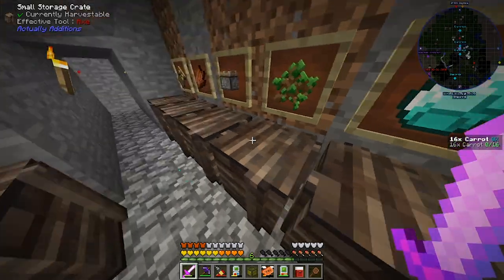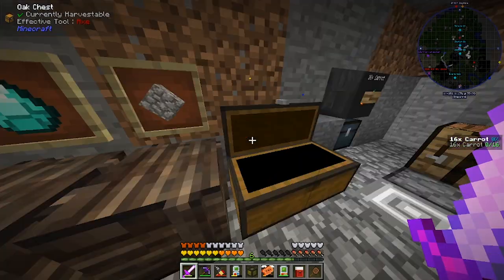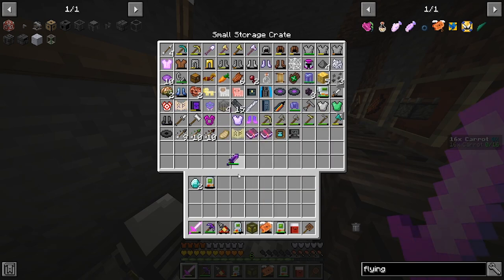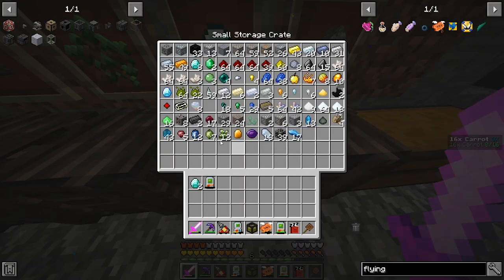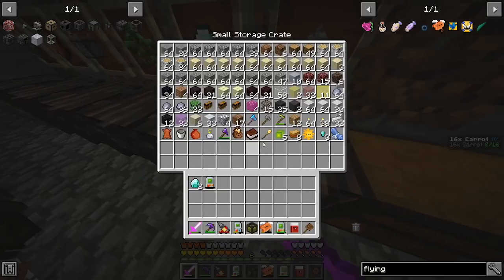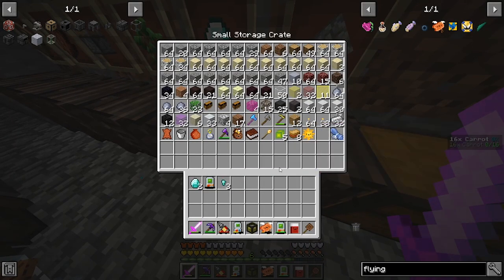All my stuff just went into chests! Oh my God. What do we have with us? I can't believe we've done this. Where are the diamond nuggets? We had two diamonds — okay, it all went into this one. Everything's fine. Don't even stress about it.